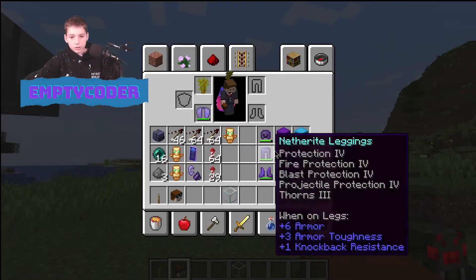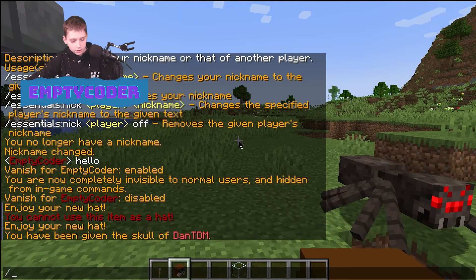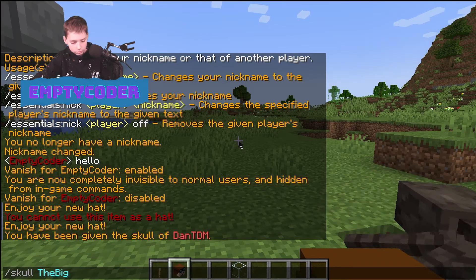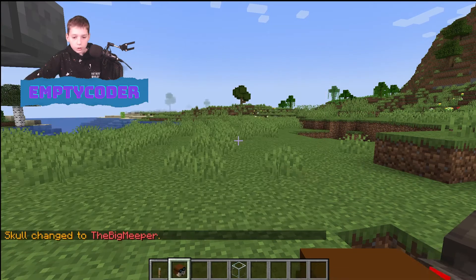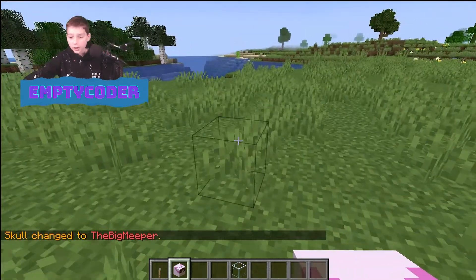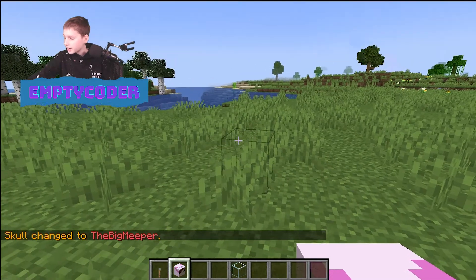You can also do the skull of yourself, or the skull of a friend. It literally gives you any skull just like that — that's the skull of my friend. That is the slash skull command.